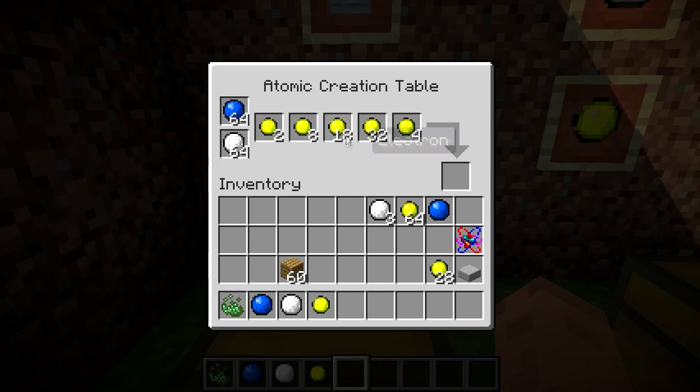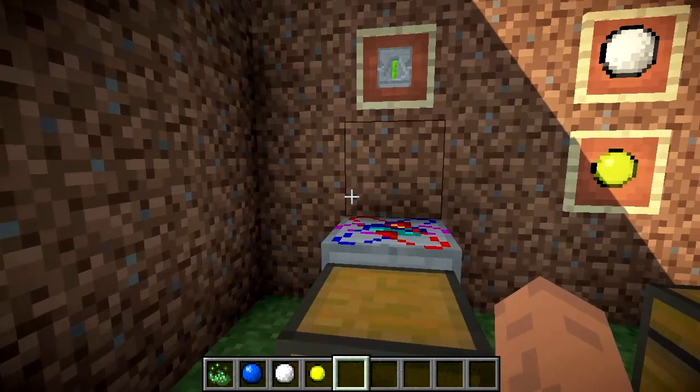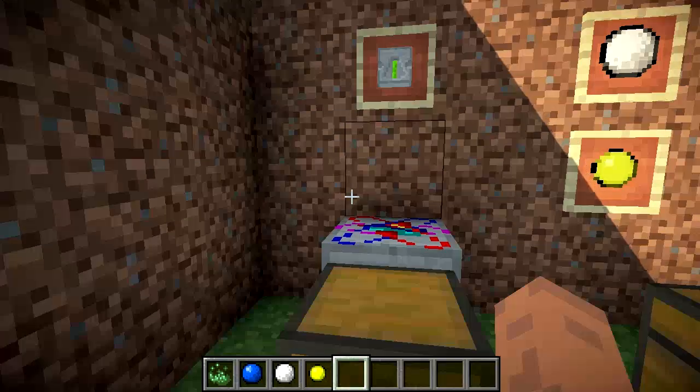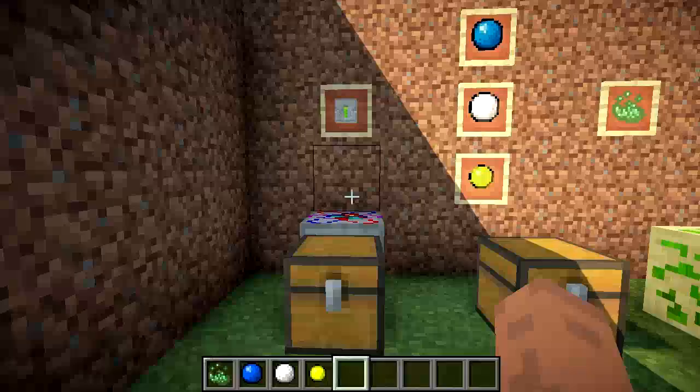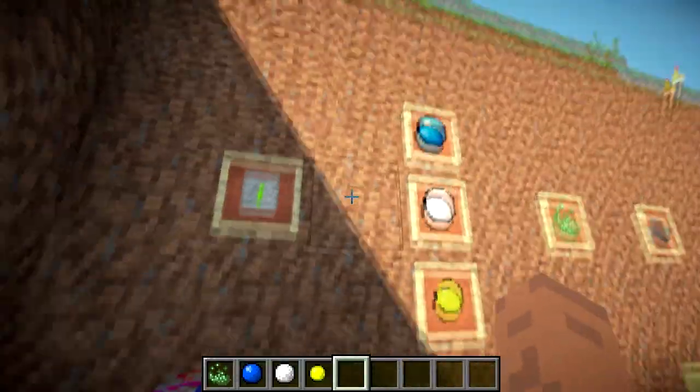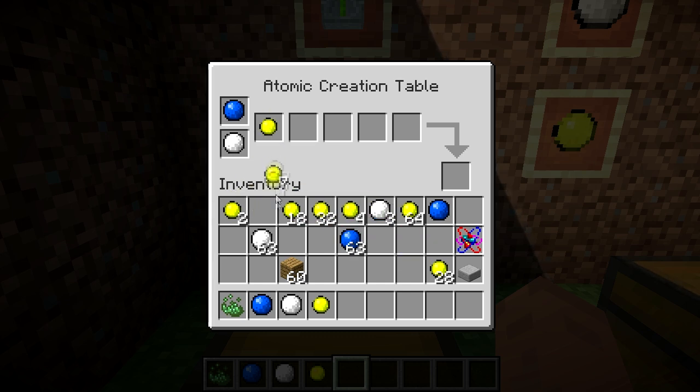You craft those in a crafting bench and get each one, then bring them to an Atomic Crafting Table. Let me throw one down here. So what this is: you place protons here, neutrons here, and electrons here. The mod as of right now only has the first 20 atoms, so you need a little chemistry background to understand how to use these.